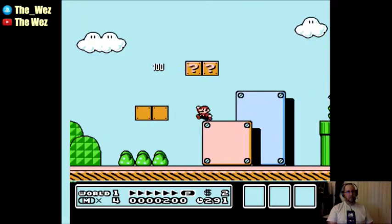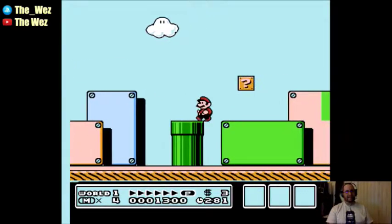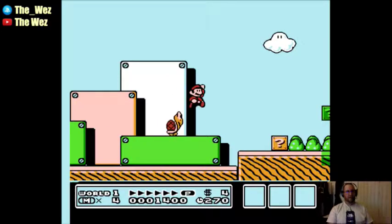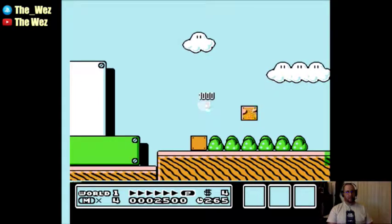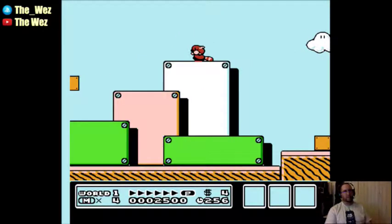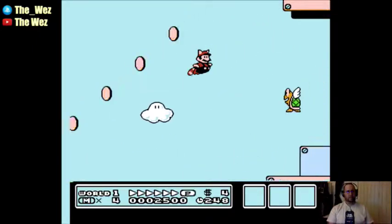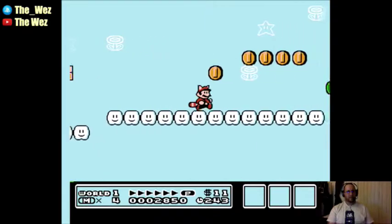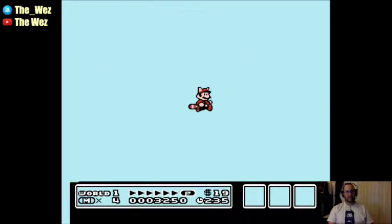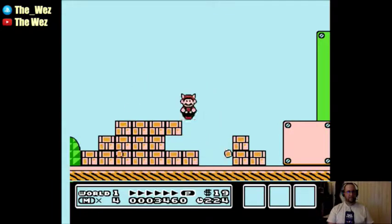The Goombas have definitely improved, and the mushroom is improved — he even has eyes now. Mario looks a little bit better too. One of the things that was unheard of with Nintendo at the time, because of the 8-bit limitations, was being able to move backwards — and you can do that here. I'm going to get the POW over here.